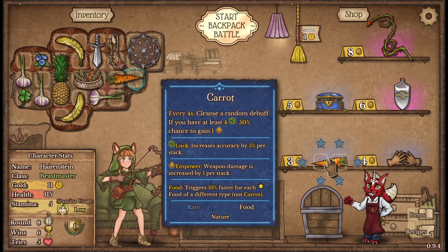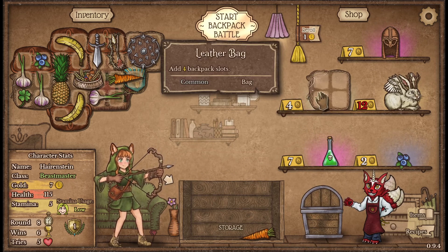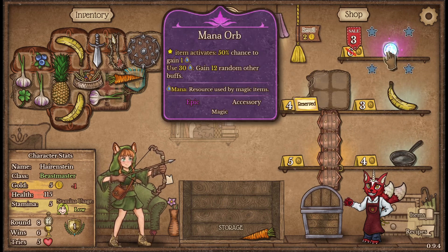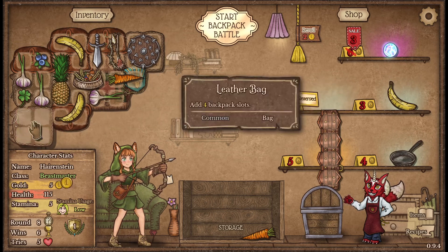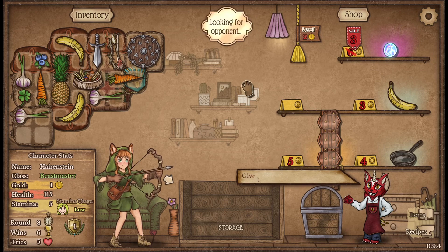I'll grab another carrot and then see what we can find for woodland friends. No woodland friends? Okay, well not a huge deal. Go ahead and put that there and that down there.